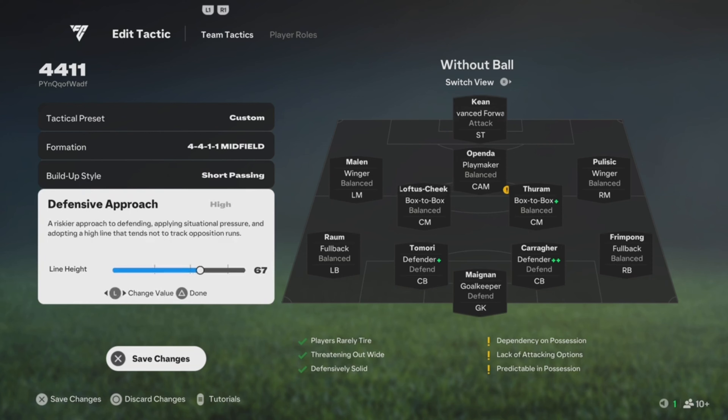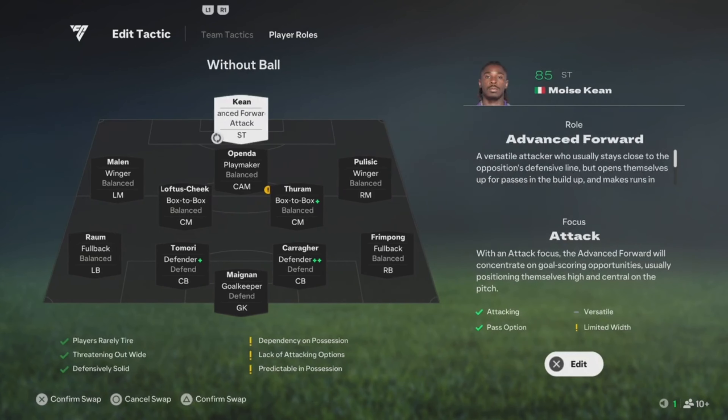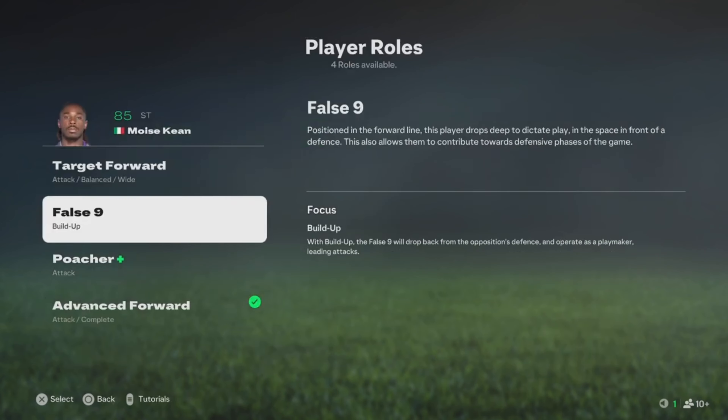Next, for your line height — depending on the type of center backs you have, you could play anywhere from 60 to 71. For this one you're gonna start off with 67 first.